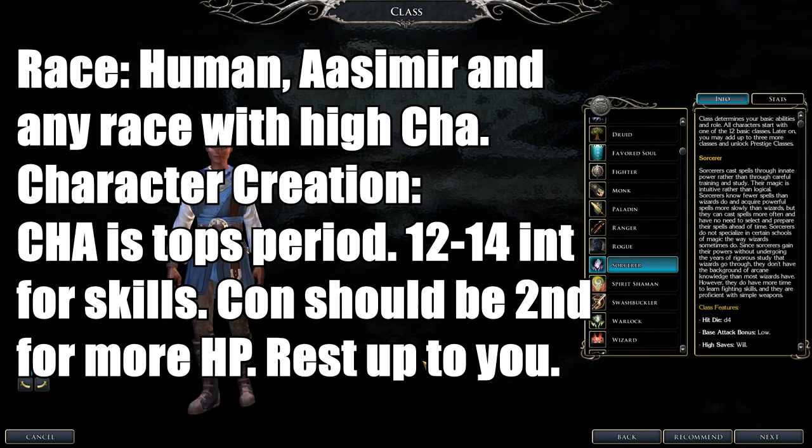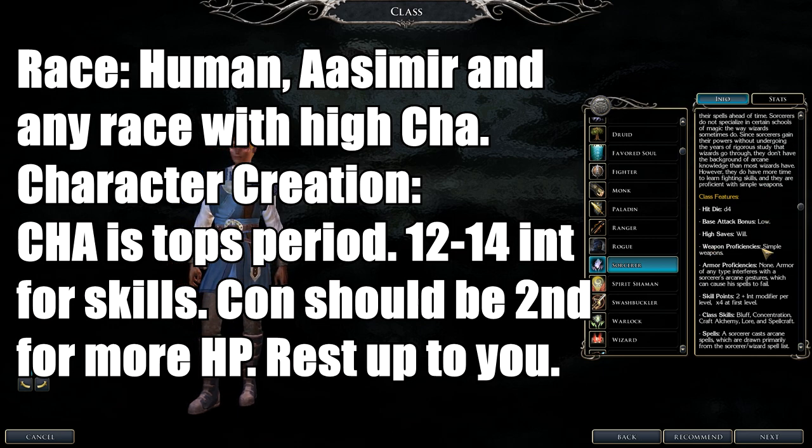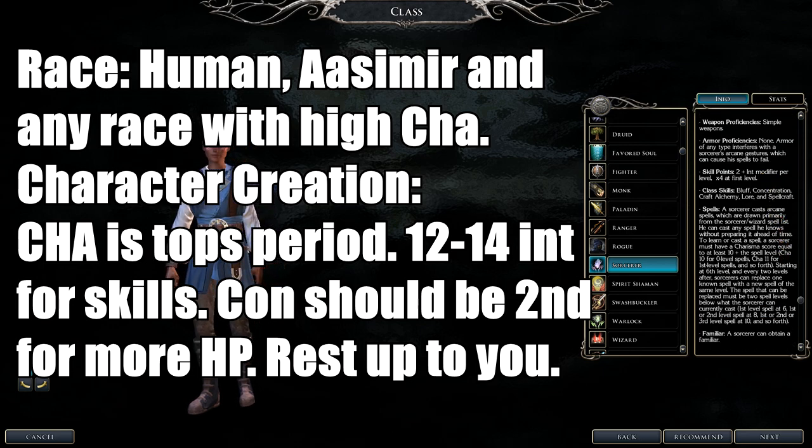Next up is the Sorcerer class. They are arcane spellcasters who cast magic from a safe distance. Hit dice is 1d4. They can only use simple weapons and wear no armor — any armor will cause arcane spell failure, and even a shield will likely cause failure unless you have the Still Spell feat.